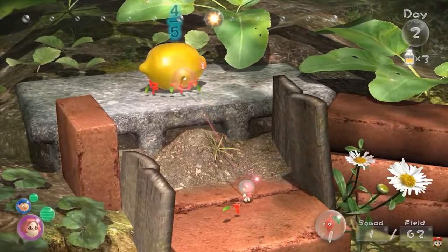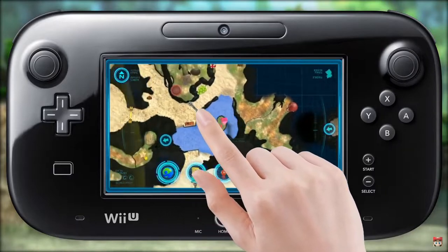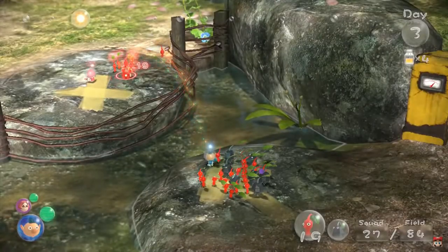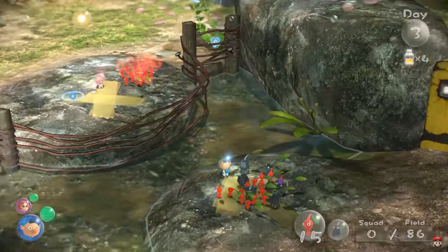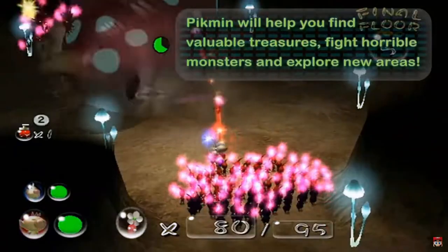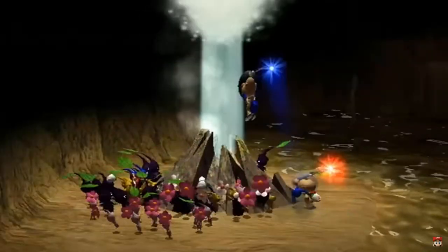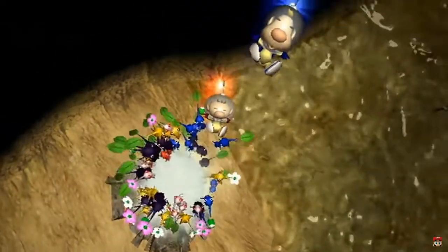Another feature which looks to have worked effectively in Pikmin 3 is the go here function, where you can set rally points for your captains. This is such a good feature because it adds a further tactical layer to the game and controlling multiple captains is fun. Furthermore, whereas in Pikmin 2 it felt the access the player had to multiple captains was not utilised, Nintendo have effectively developed this in Pikmin 3.